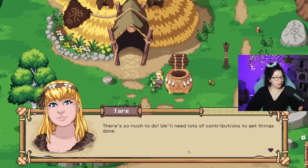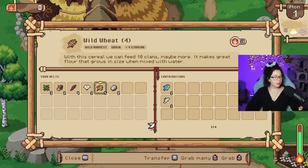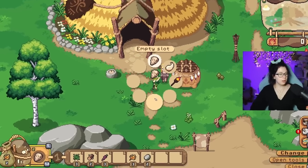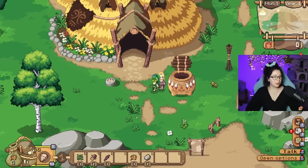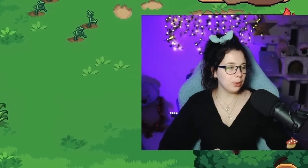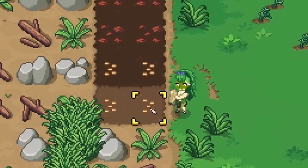There's so much to do. We'll need tons of contribution to get things done. If you could contribute five different items, that would help a lot. There's a fish, another fish, a flower — only one — and a wheat. I contributed five things! Be sure to put your contribution in the container — I collect and tally them every night. Oh we have to wait. Okay we got two more weed seeds, and then you water them.